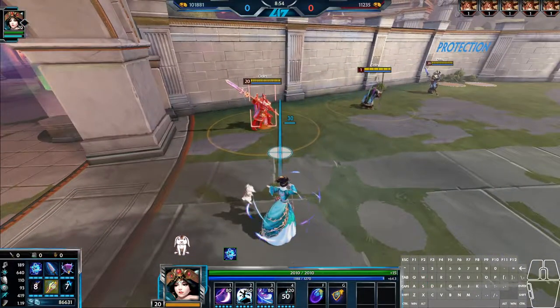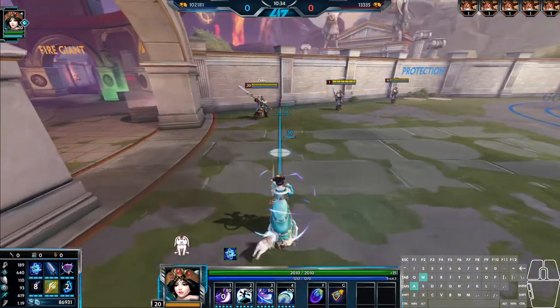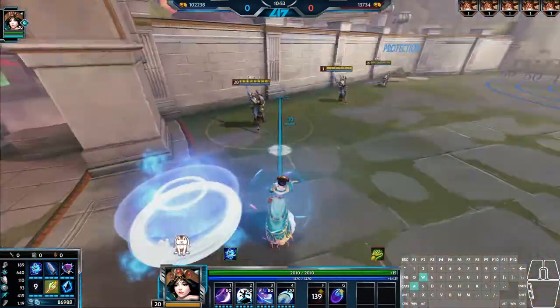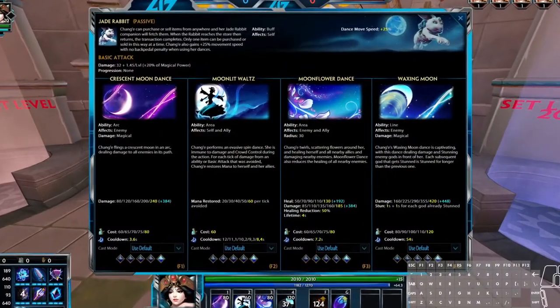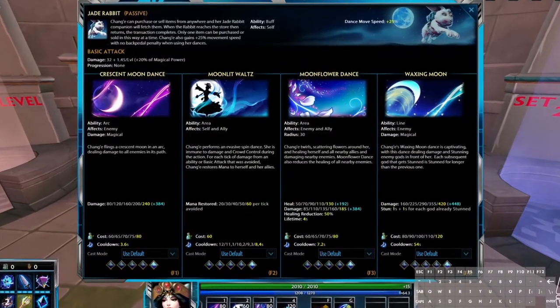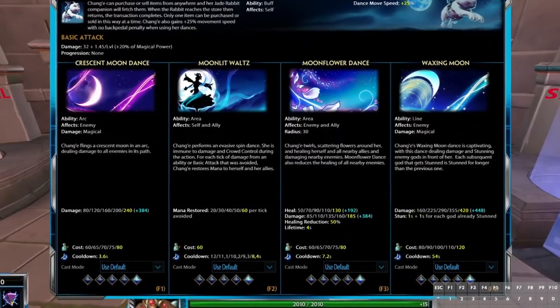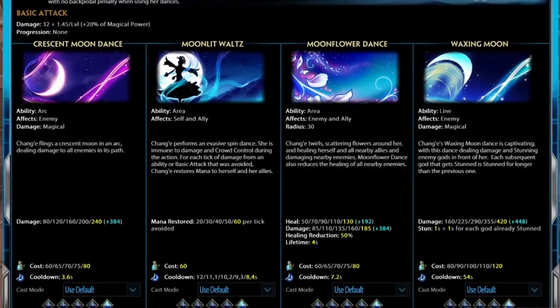There aren't many combos when it comes to Chung-Gah. Typically, you play the poke game, and then when the opportunity arises, ult and 1-3 directly following it — or if you have it, Blink, ult, 1-3. For ability leveling, you want to start with your 1 at level 1, your 3 at level 2, and your 2 at level 3. In the mid lane, it's not a bad idea to grab your second ability at level 2 if you're against a more aggressive CC-heavy jungler. Then you want to max your 1, then your 3, and finally your 2, leveling up your ultimate whenever you can.